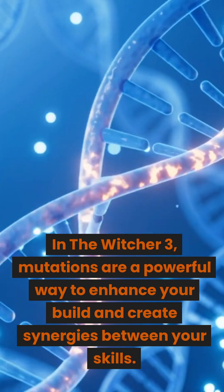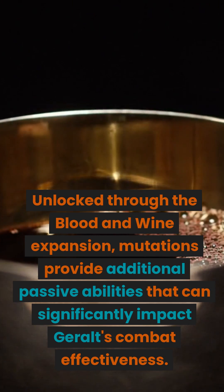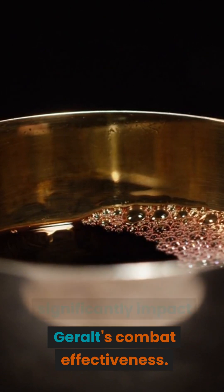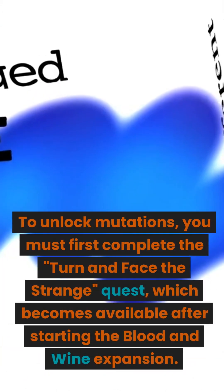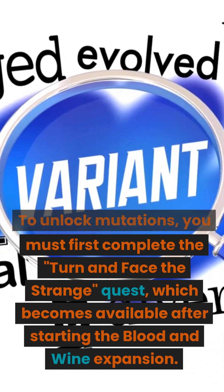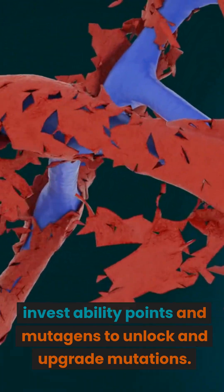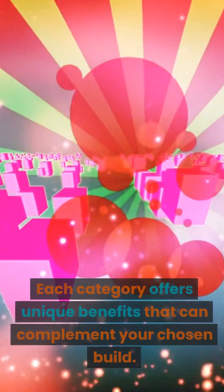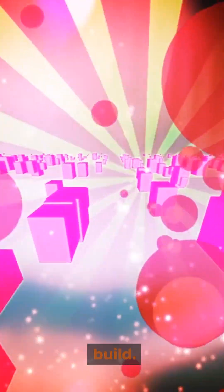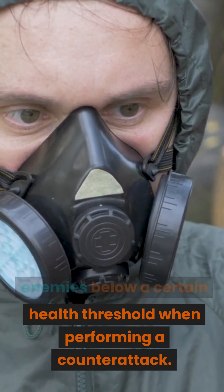In The Witcher 3, mutations are a powerful way to enhance your build and create synergies between your skills. Unlocked through the Blood and Wine expansion, mutations provide additional passive abilities that can significantly impact Geralt's combat effectiveness. To unlock mutations, you must first complete the 'Turn and Face the Strange' quest, which becomes available after starting the Blood and Wine expansion. Upon completing this quest, you gain access to the mutation system, allowing you to invest ability points and mutagens to unlock and upgrade mutations. The Deadly Counter mutation in the combat category allows Geralt to instantly kill enemies below a certain health threshold when performing a counterattack.